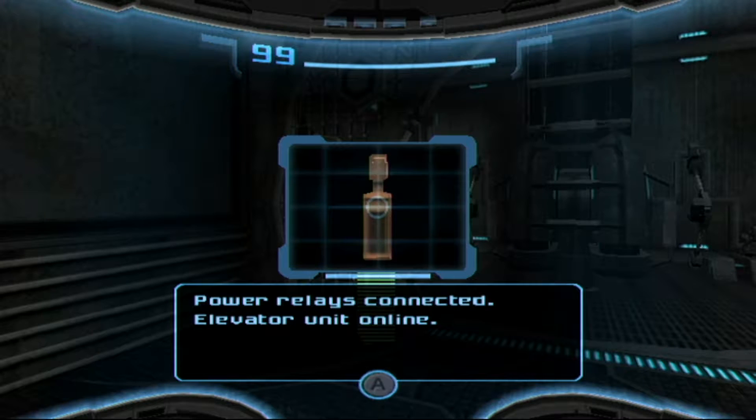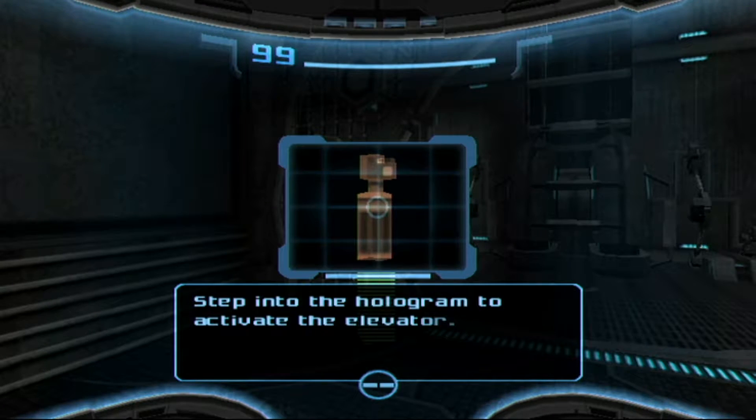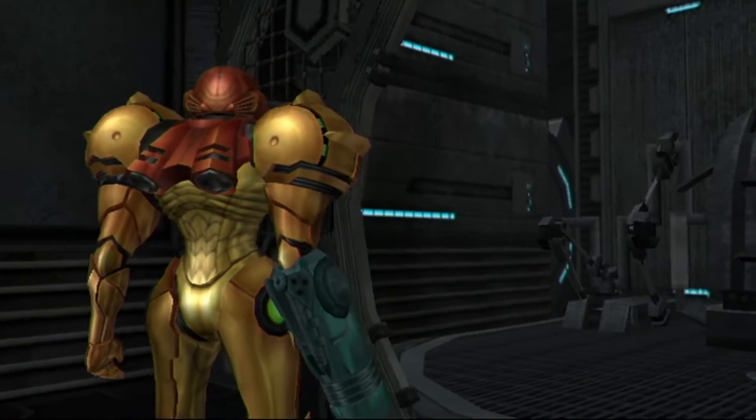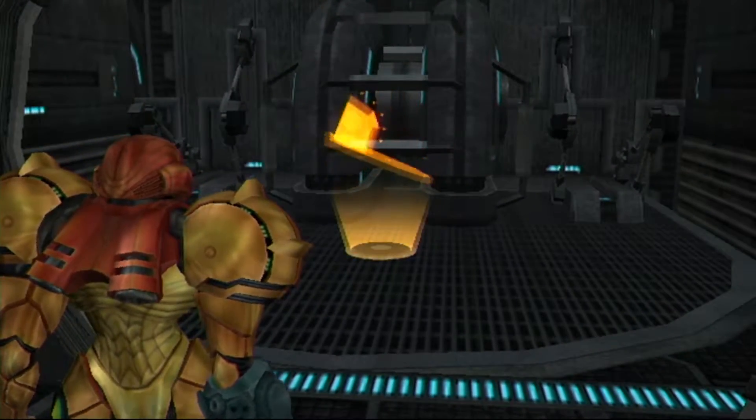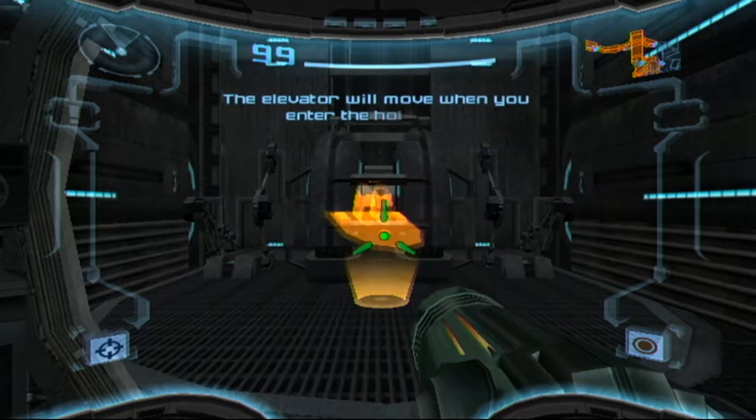Power relay connected, elevator unit online. Step into the hologram to activate the elevator. One of these things! I was gonna say, where are one of those things that I found? Oh boy, lovely — it's an ironing board.